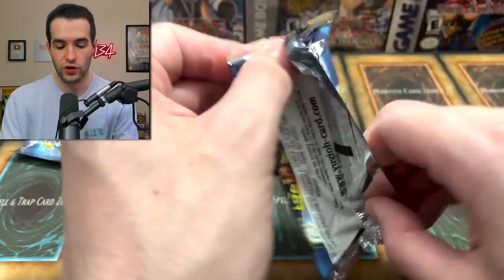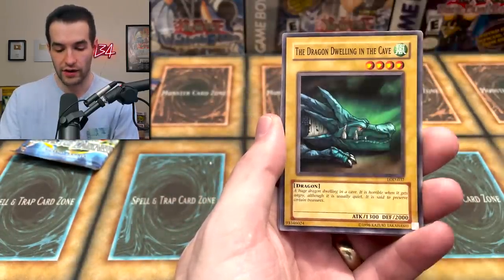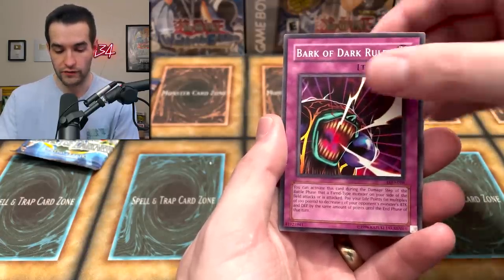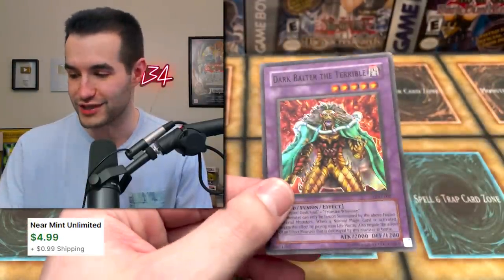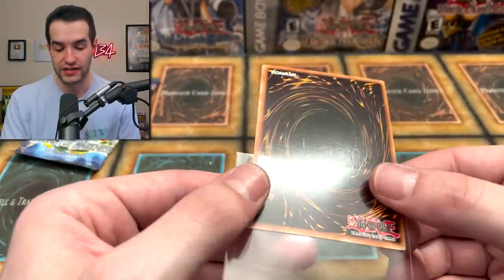Puffins got a super rare - let's see if we can get an ultra or secret in the last two packs. Fourth pack: Nutrient Z, The Warrior Returning Alive, Grepher, Dragon Dwelling in a Cave, Throwstone Unit - and the Bark of Dark Ruler, Winged Minion, Burst Breath, and Dark Balter the Terrible - another super rare! He's now two for four, which is actually not bad at all. Dark Balter the Terrible looks in pretty minty condition.